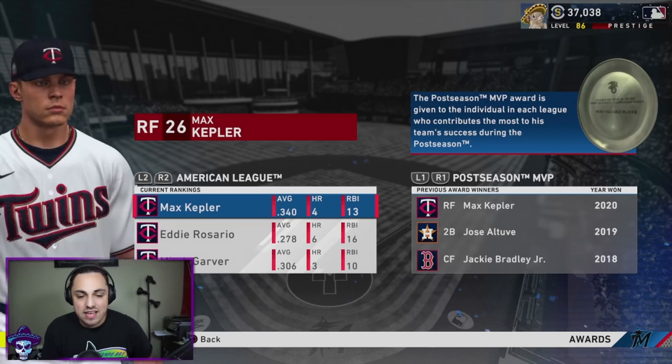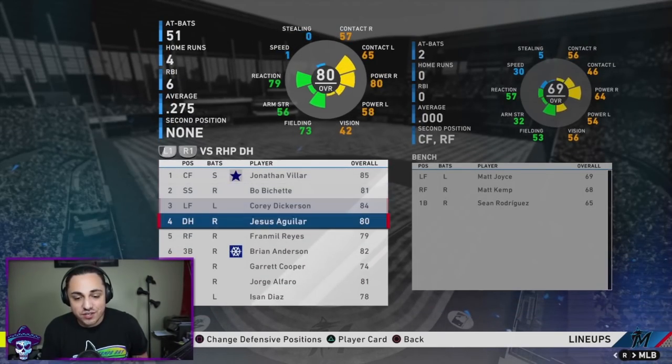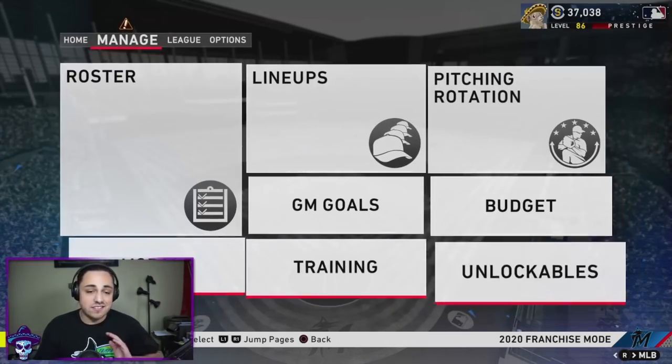Playoff MVP goes to Cory Dickerson for the NL and Max Kepler for the AL. I'm pretty happy with that — five minutes to turn this team around is impressive. It was a good challenge. If you enjoyed it, hit that thumbs up below, subscribe to the channel if you're new. Get in the comment section and let me know which team we should do next for a five-minute rebuild. I'll leave you guys with two videos on screen — go give them a watch. See you in the next one, peace!